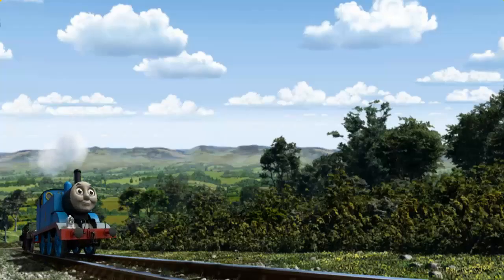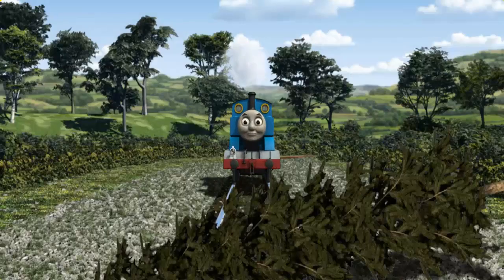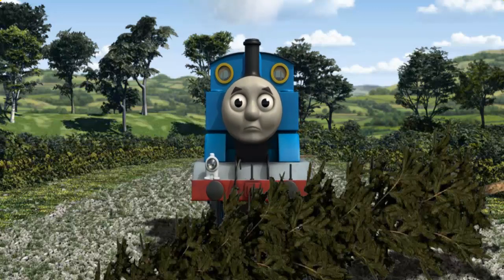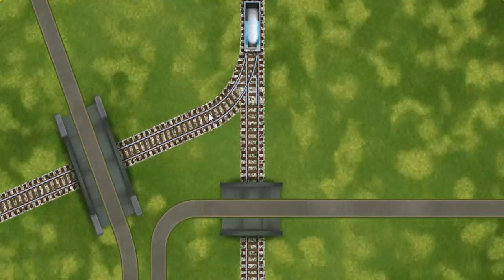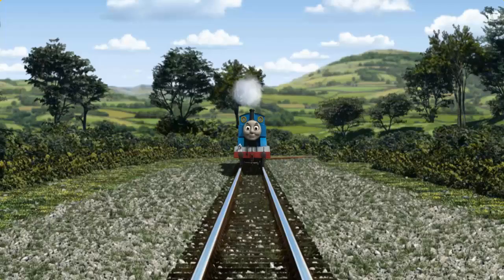Thomas pumped his pistons and puffed out of the docks. Suddenly the tracks were blocked. Thomas had to stop — he needed to go a different way. Show Thomas the track that goes under the shortest bridge. Let's go!